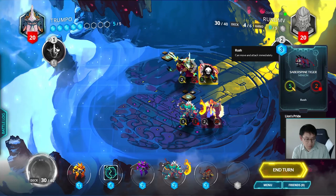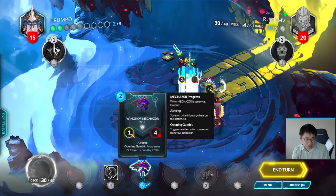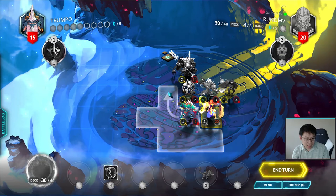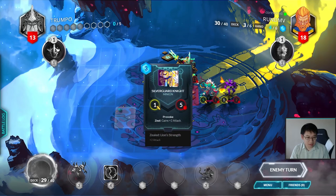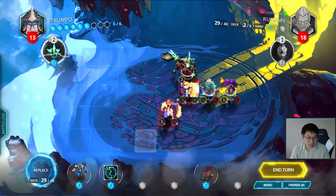I'll get rid of Crossbow — hold onto this still, especially since I'm about to take the five. Deadhunter... Helm... Wings... Place all the guys in between his general and mine. Gotta make sure he doesn't hit me in the face too hard. I'll keep that guy there.